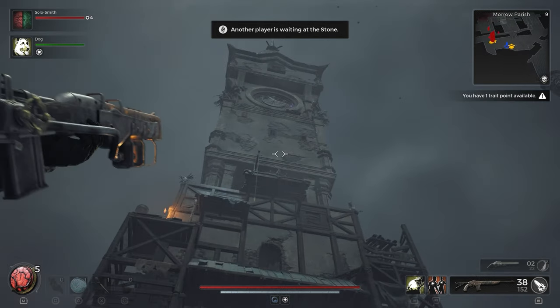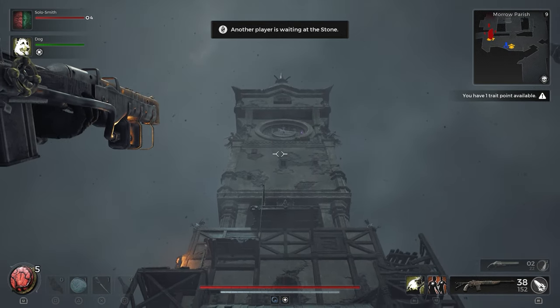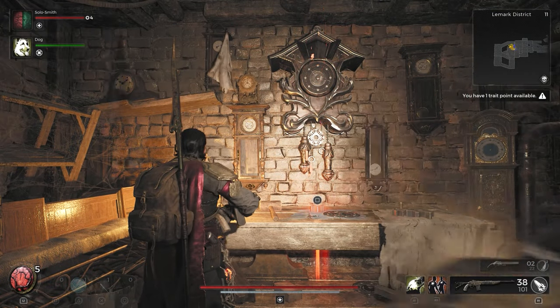Your best bet is to warp back to the clock tower and then get a better angle. Check what the time is. For me it was 11:17. So move the top hand to 11 and then the bottom hand to 17. Hit square or whatever your interact button is, and you get your gear.